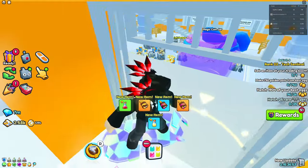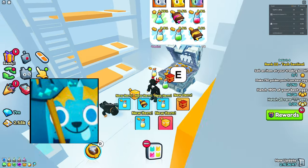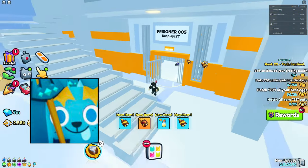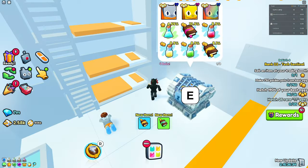First, the only huge pet that's been leaked is the Huge Poseidon Dog — it's like the sequel to the Huge Poseidon Corgi from the fishing minigame. It looks pretty cool, nothing too crazy, just a huge version. Maybe they'll have a Huge Poseidon Cat later on. That's the only huge pet that's been leaked so far.